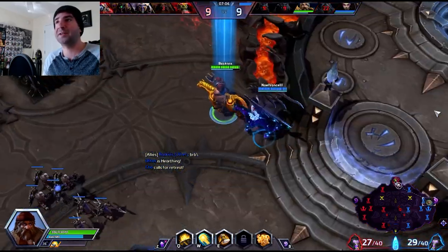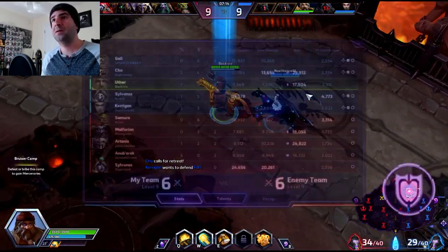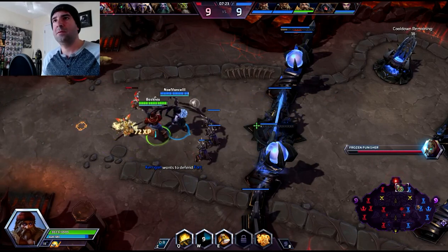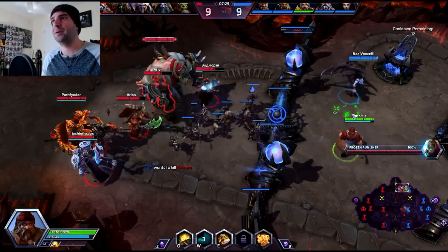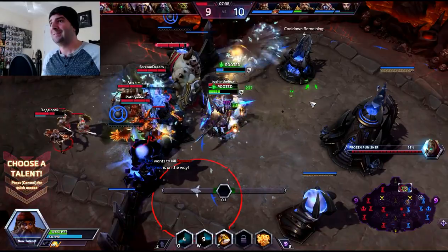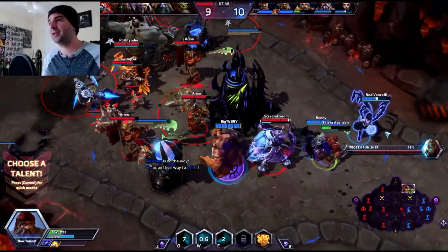Kerrigan coming up — let's roll. Sylvanas going down. Let's see what we can get done here. We are getting close to level 10. I think they are going to get this objective before us though. 47 out of 60 stacks. Everybody kind of coming back up — this is going to be a big push on their part. That's a lot of stuns, a lot of CC. Got to heal him. That armor mitigation right there saved our ass.